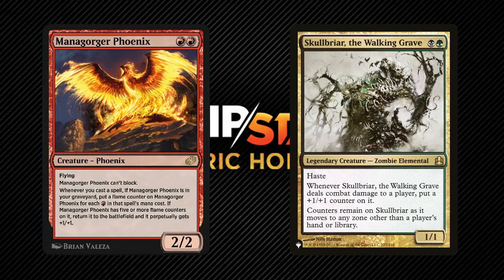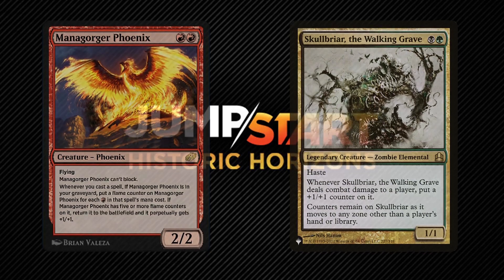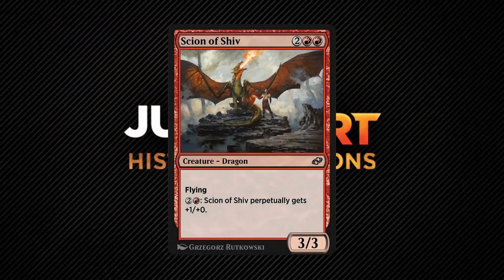However, when Mana Gorger Phoenix gets 5 or more flame counters, it reanimates itself with a perpetual +1/+1. Since it changes zones, it does lose its flame counters but at least it keeps the +1/+1. It's definitely an interesting creature — a 2/2 flyer for 2 mana that could potentially get bigger and bigger the more a game progresses and rewards you for running a very heavily red deck.